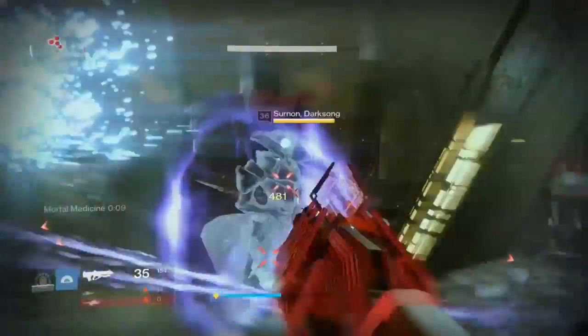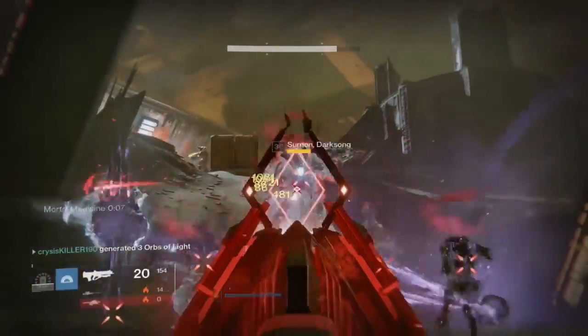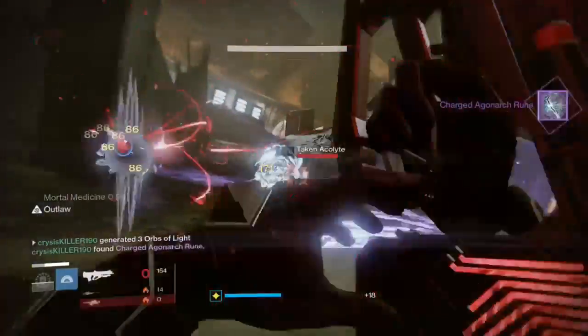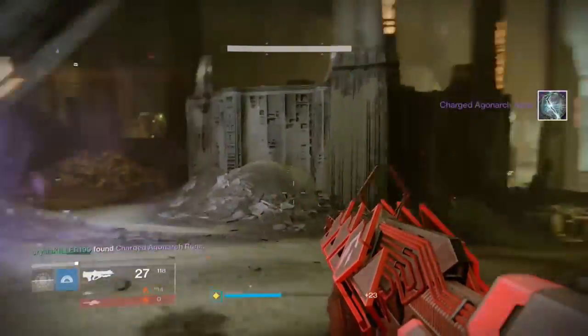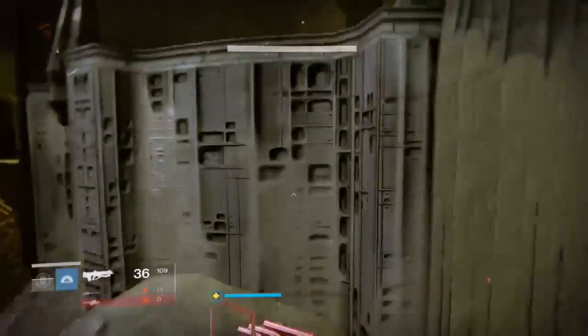There are four waves — three of just regular enemies spawning — and then on the fourth, it'll be a yellow-bar enemy with a name. And you'll get a charged Agonarch Rune, like I did there.